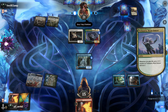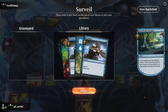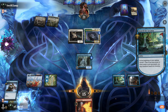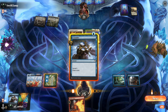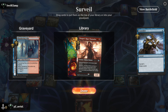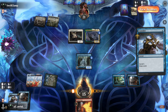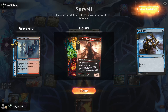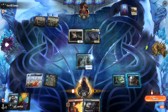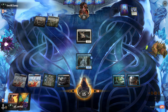We surveil but hit an instant-land again — that's unfortunate. We Consider off the basic and find DRC. I think we hit delirium if we mill the DRC — enchantment, instant, land — yes. We put the DRC into the graveyard sadly, which gives us the Unholy Heat we need. We murder Trellis-ara, take Polluted Delta, and put another land in the bin. We probably should have attacked to pressure their life total before they do whatever life gain plan they're running.